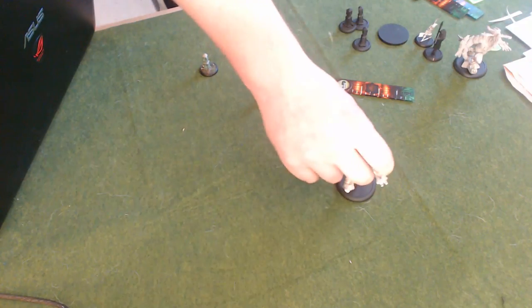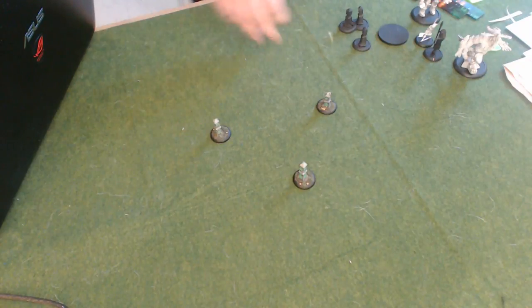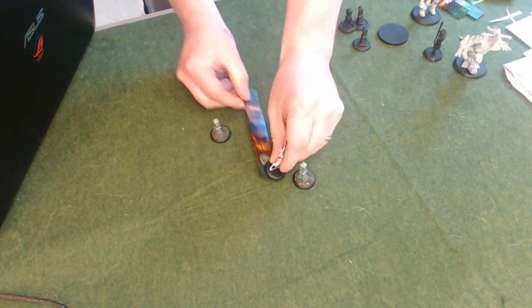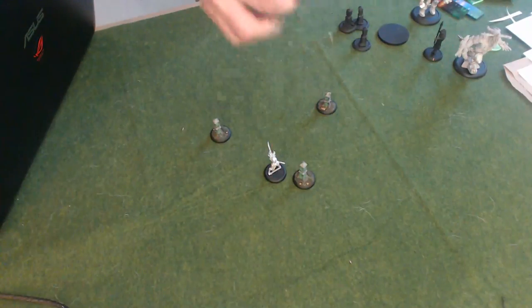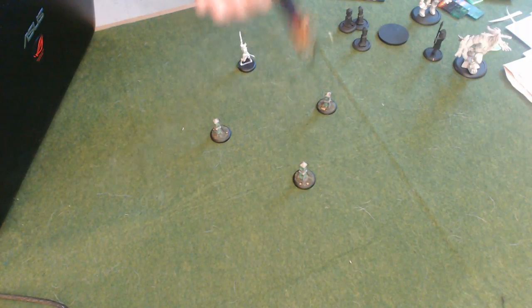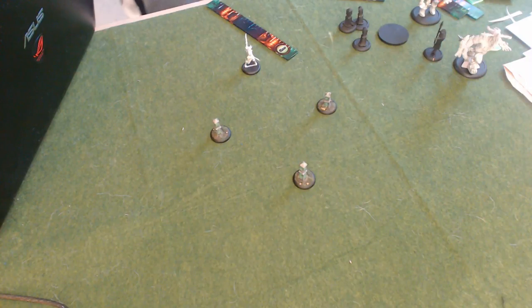Another tactic that can be very important — this one is good for casters that have really strong abilities but need to be kept safe. I do this a lot with Una 2, for example, where I actually want her to stay back pretty far, but I need her to be far forward for Hawker — the rule that gives her light warbeast sprint. So she's going to walk up here, she may cast some spells, she may make her ranged attack. She walked forward and she's going to stand there for the entire turn. Her Griffins will do whatever and sprint. And then at the end of the turn, I'm going to use that unit of shifting stones to return her back to where she came from, or possibly even farther back.